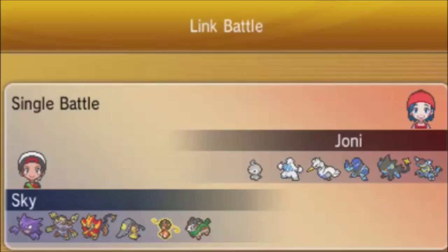I'm using a Gogoat with Expert Belt — a very strange set but it works really well and threatens a lot. Actually thinking about it, this might be Assault Vest with more utility attacks. Either way this thing hits hard, it's fairly dangerous. Rotom is my defensive wall.